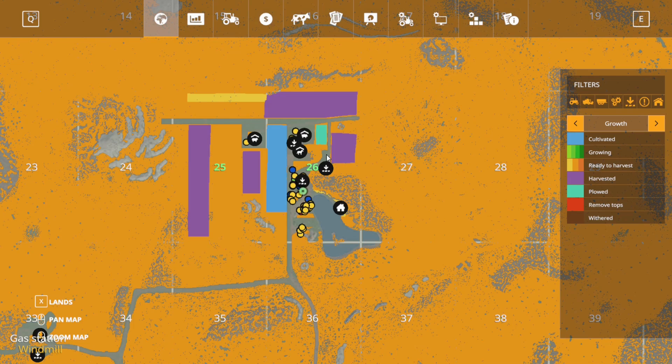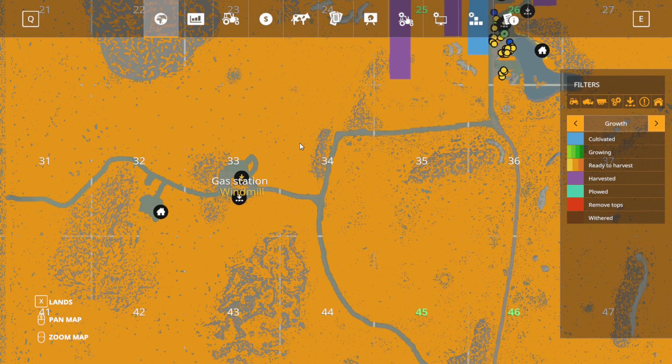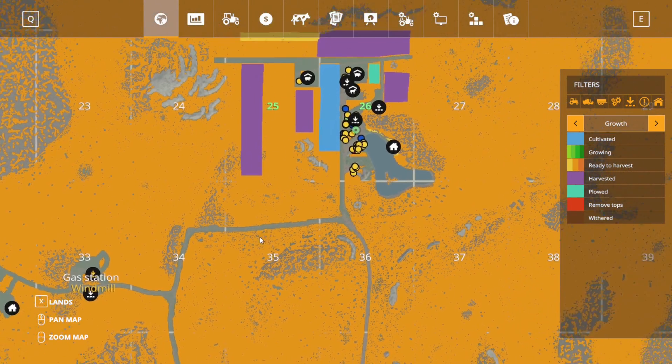We want to start filling those contracts. Right now we're working on a couple of subscriber contracts. Clark Bar 86 is going to have us get 25,000 liters of oats and 10,000 liters of barley. We negotiated a pretty low price on those. We have a couple of farmers out here that work for us and do some of our field work. They need food for their chickens and horses, so we're going to bring that out to them at some point this episode.